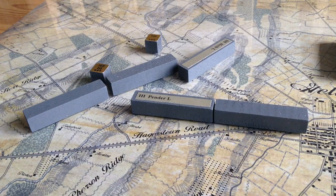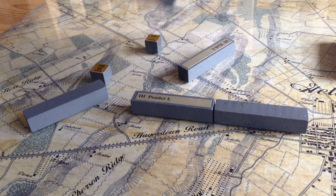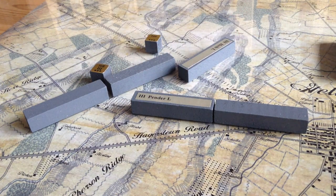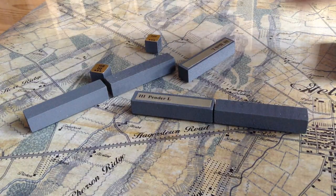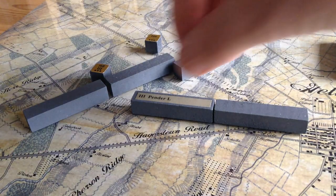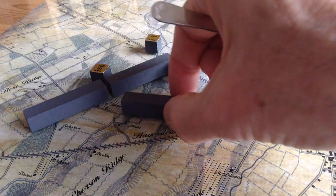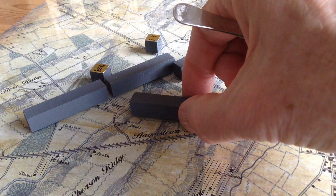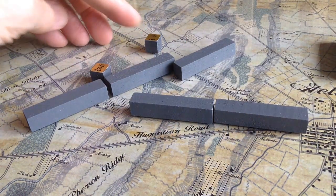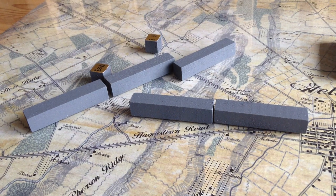After the 3rd Corps moves, the Confederate baggage train is face down so it can rally units within command range. Heath will rally and Pender will rally, so they're fresh. When you rally, you can't move. There's Robert E. Lee and Hill on the board. That ends Turn 6.